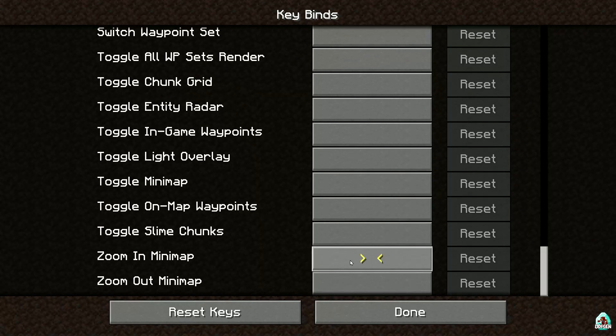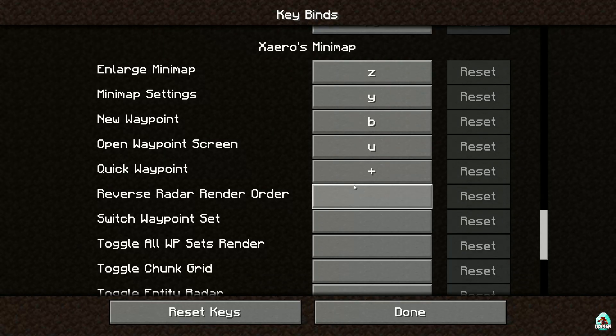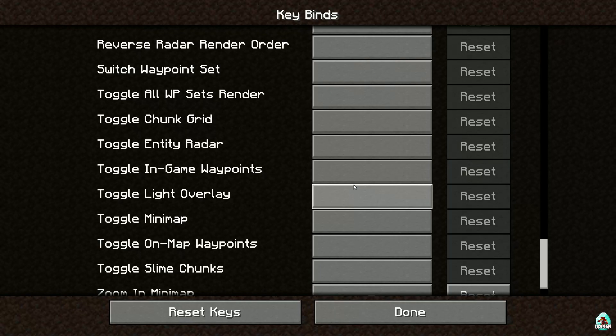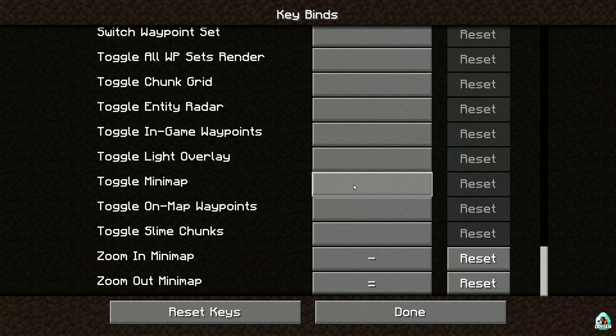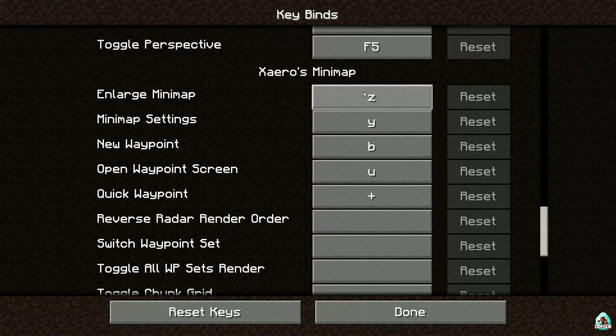I personally want to set Zoom In and Zoom Out buttons. Now I can change the scale. The minimap has options including: Minimap, Waypoint, full-screen map, Slime Chunk, Entity Radar, Chunk Grid, and so on. You can activate or deactivate these features as needed.